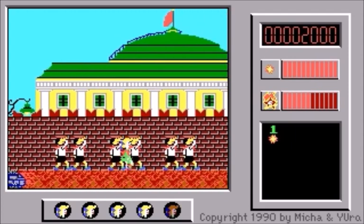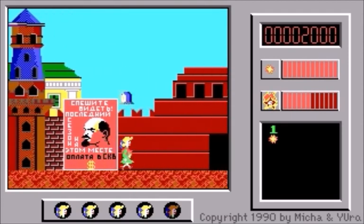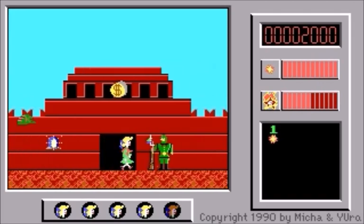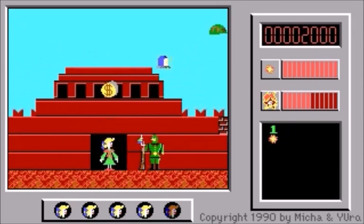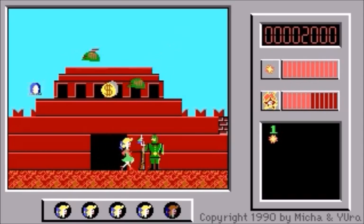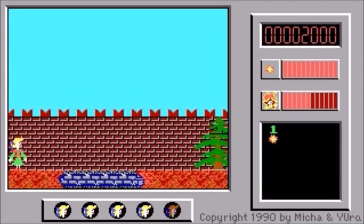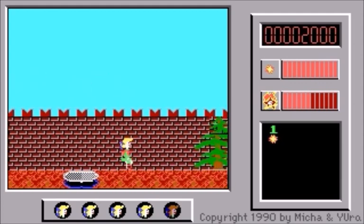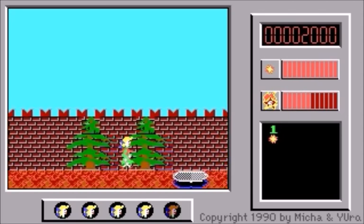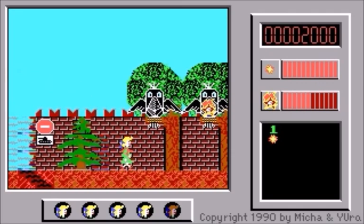These people here are just background — not enemies or objects of any kind. I guess this is a doorway, but I'll presumably need a key to get through it. And I'll probably want to collect that coin too. Some of the backgrounds are pretty neat though — I like those owls.